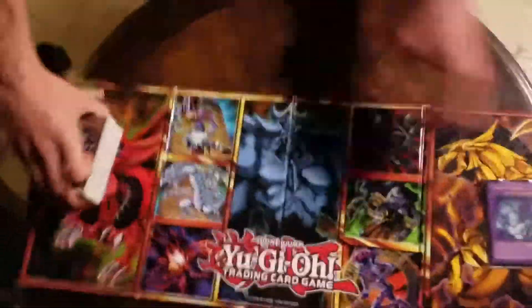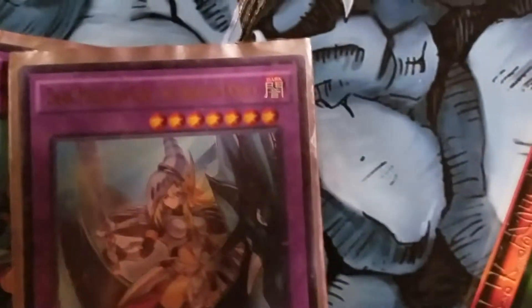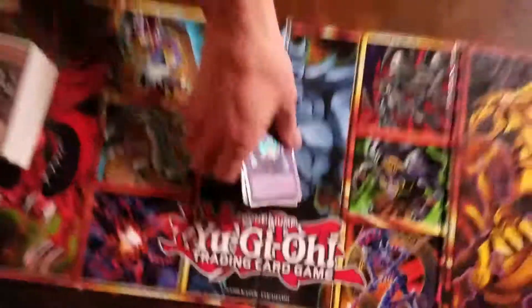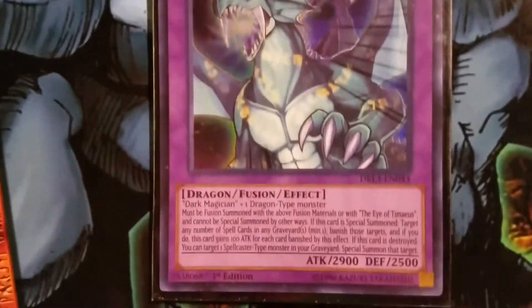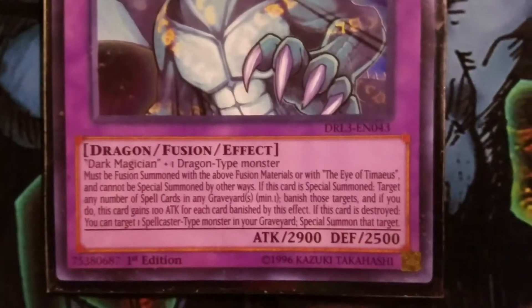Onto the extra deck. Two Dark Magician Girl the Dragon Knight — when she is summoned, you can discard one card and pop one face-up card off the field. She's a 2600 beater, so just be careful. One Amulet Dragon: banish one spell card from your graveyard and he gets a 100-point boost, making him 3000.